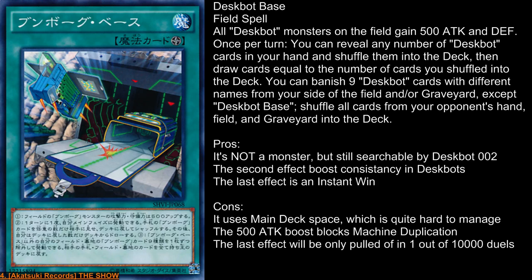The good thing is it is not a monster, but it's still searchable by Despot 2. The second effect boost helps Despots a lot because most of the time you don't want your Despot 2 in hand. Despot 1 can possibly be on your hand, but 2, 5, 6, 7, and possibly even 9 are cards you don't want in hand. So you can just throw back the monsters you don't want, keep your 3 and your 4, and get new cards which can possibly block your opponent. And let's face it, the last effect is an instant win if you can abuse it — if you can use that advantage, it's an instant win.